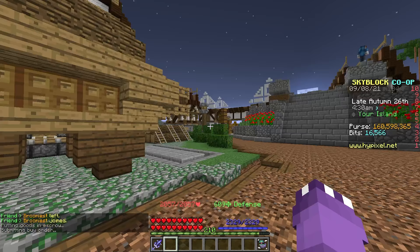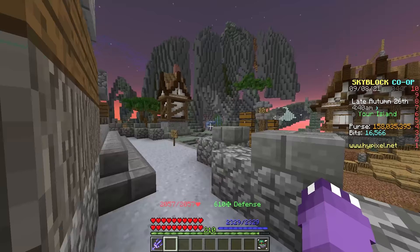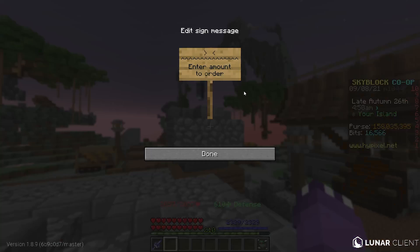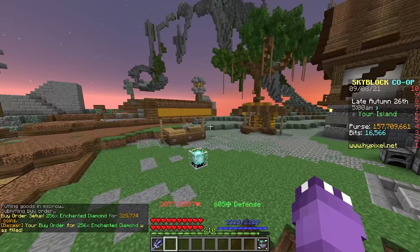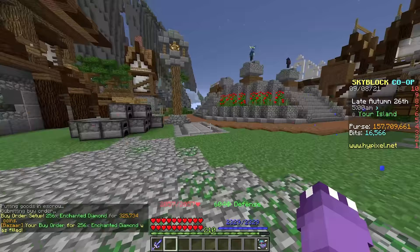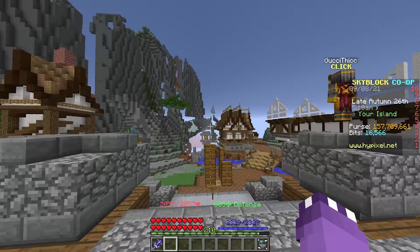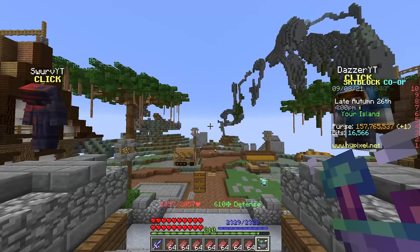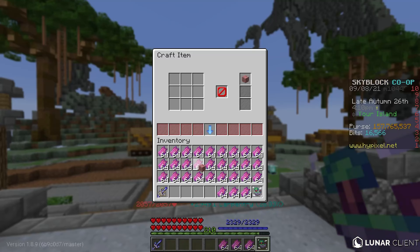Head over to the bazaar, go to the combat section, find rotten flesh, and purchase roughly 2,304 enchanted zombie flesh. That's going to cost 2.562 million coins. While that order gets filled, also purchase 256 enchanted diamonds, which costs about 325,000 coins and gets filled very quickly. We're currently waiting for the enchanted zombie flesh order to fill.